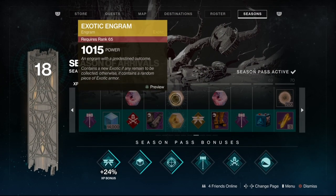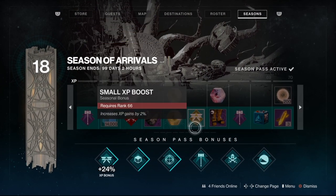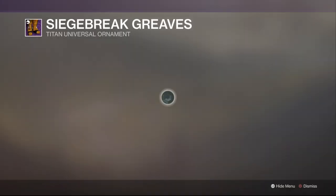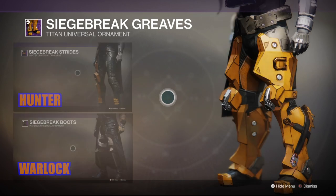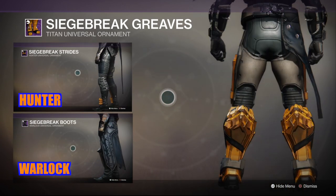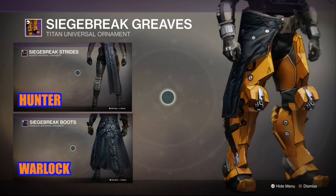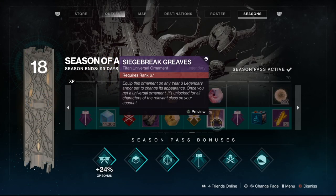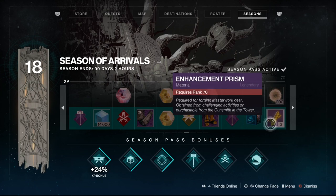We've also got a double exotic engram whammy here, which is quite nice. There's the XP boost again. And then we have the Greaves — your boots — oh, that's quite nice, starting to look a little bit like a digger. They look quite cool. And more Enhancement Prisms.